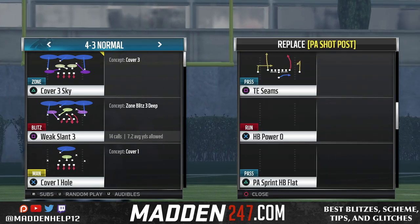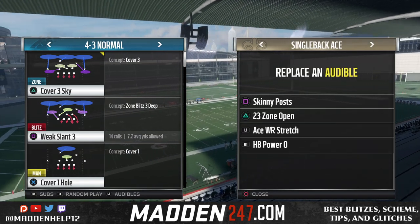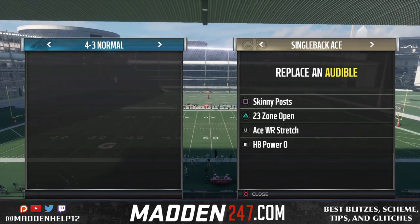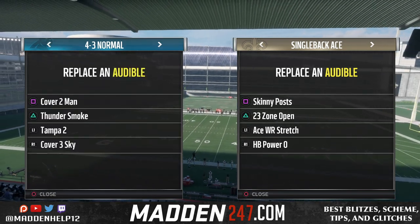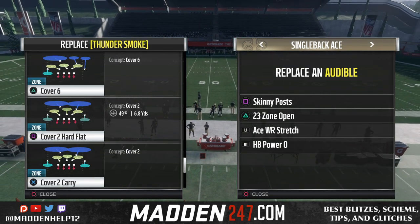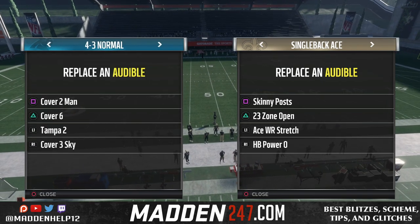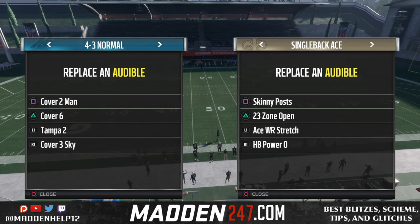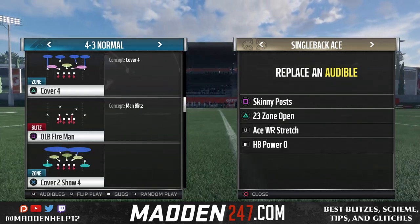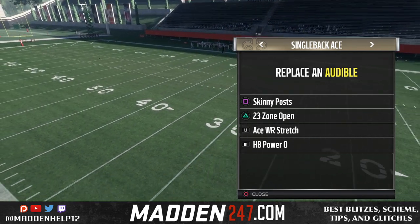Now what this does is you can do it to any play out of this formation, so you could have two great runs, two great passes — you could do whatever you want. Now this works on defense as well, so if you want to come out and change it to a cover two zone or a cover six, you can have all that in your audibles. So if you don't play man, you could also switch the cover two man to cover four, or any type of thing that you want.